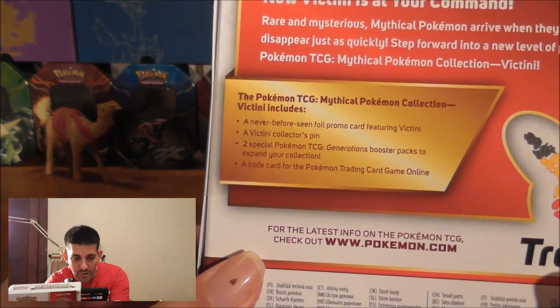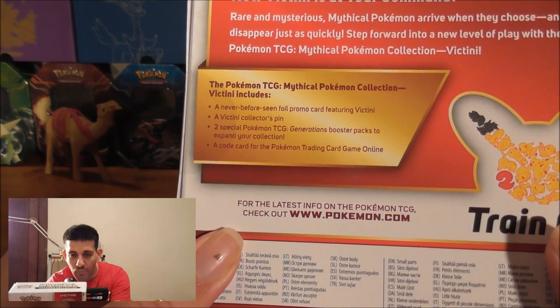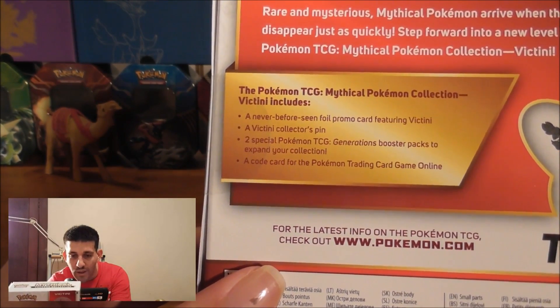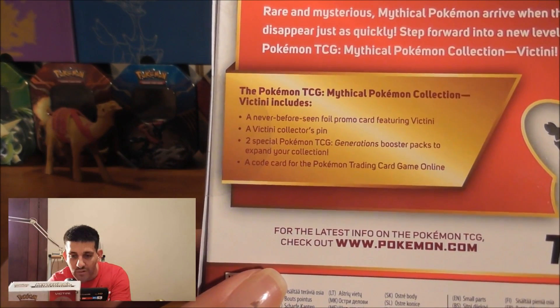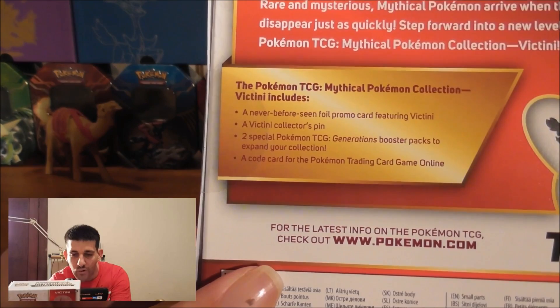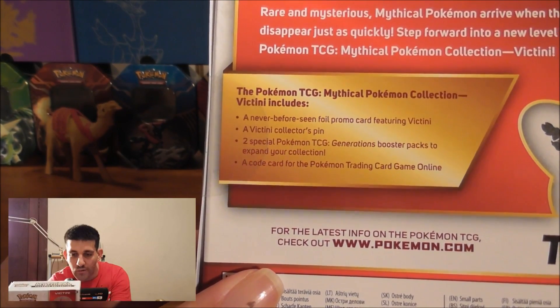Here's a look at it. It says a never before seen promo card featuring Victini, a Victini collector's pin, two special Pokemon TCG Generations booster packs to expand your collection, and a code card for the Pokemon Trading Card Game Online.